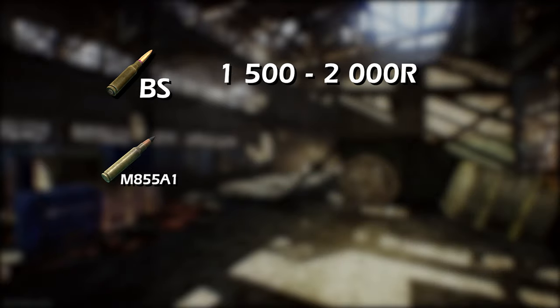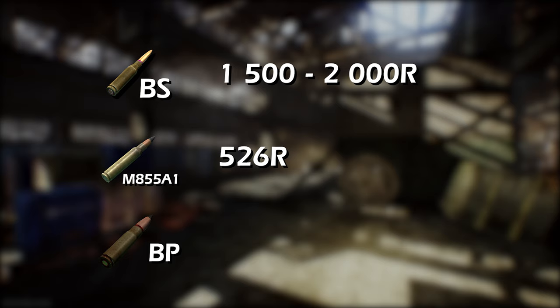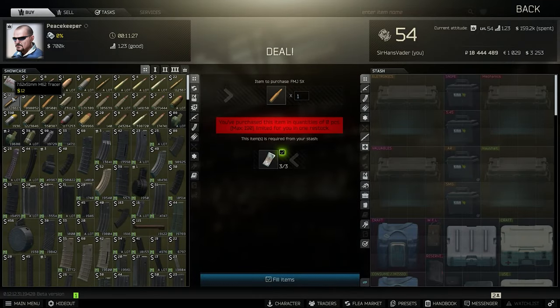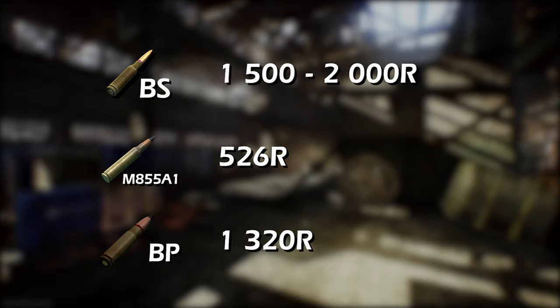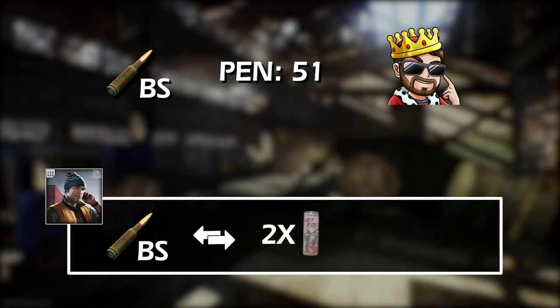To put that in perspective: the M855A1, one of the best bullets in the game, goes for 526 rubles. The 7.62 BP, one of the best rounds in the game, costs 1,320. Even the M62 is available for 1,200 rubles. This means the BS is the most expensive round in that category — plus you have to trade instead of buying it, which makes it more complicated and therefore fewer people want to do that. And BSG wonders why nobody is playing AK. But I digress.